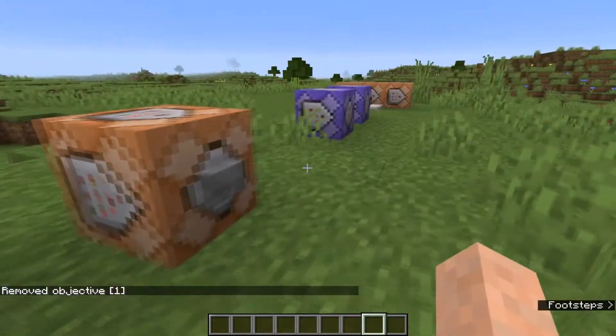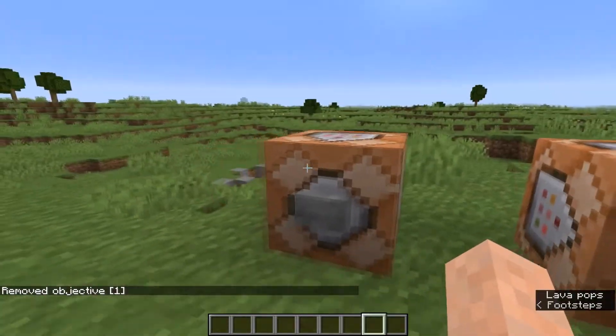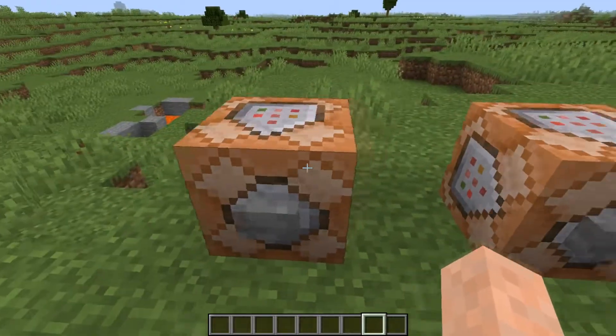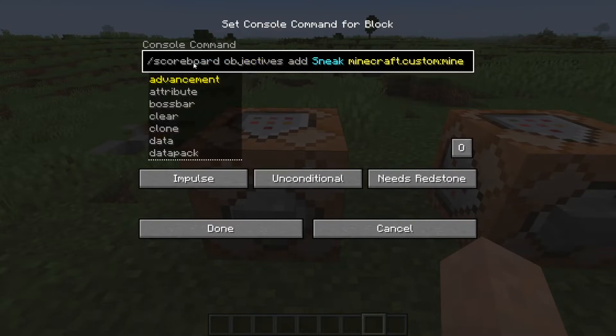So what we need to do first is create a scoreboard. I've made a whole separate video explaining how to create scoreboards — if you want to check that out, the link is in the top right of your screen. What you're going to do is run: scoreboard objectives add, then give it some sort of sneak scoreboard name.